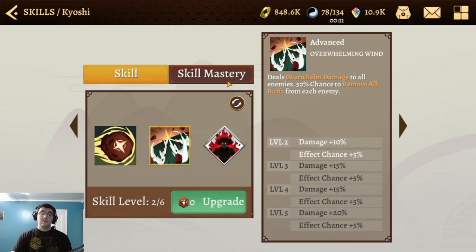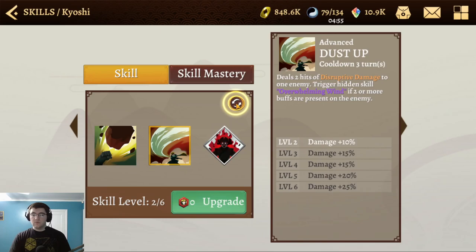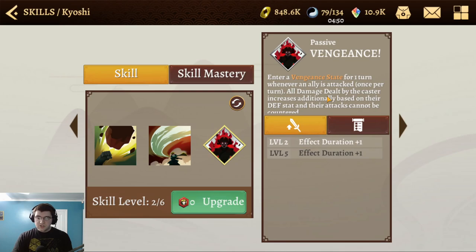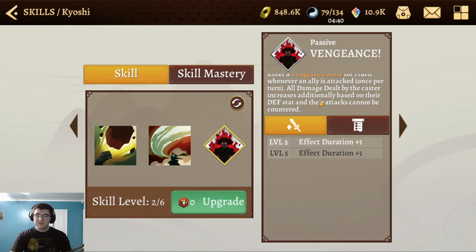If Dust Up gets triggered by having two or more buffs on the opponent, Overwhelming Wind will automatically happen. Now let's look at her passive: Vengeance. She enters a Vengeance state for one turn whenever an ally is attacked, once per turn. All damage dealt by the caster increases additionally based on their defense stat, and her attacks cannot be countered.